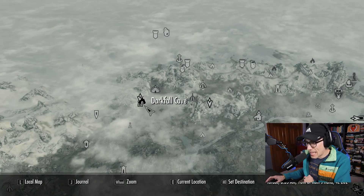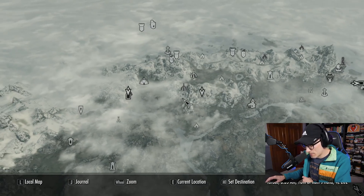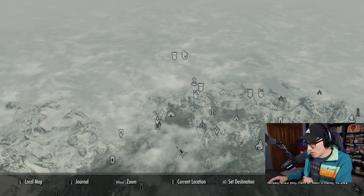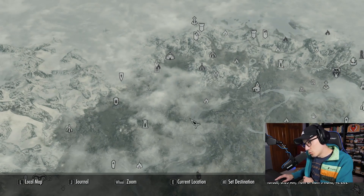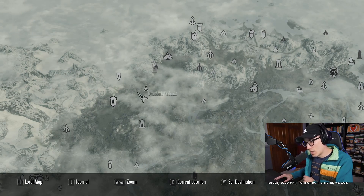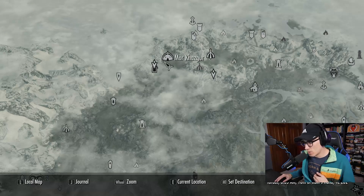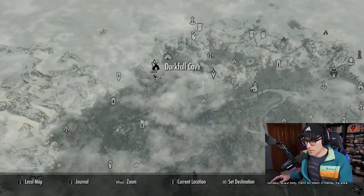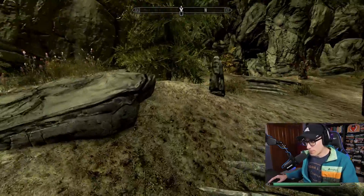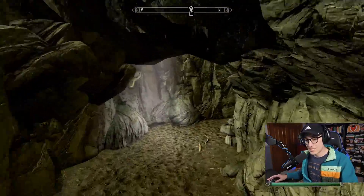So let's go. The way the Elder Scrolls reading worked, I think, is that the river and the mountains on the map, reading them together, drew a literal map and gave me the location. We're gonna go there — it's by Druidac, of course it is — to find the bow. That's the goal for this episode.